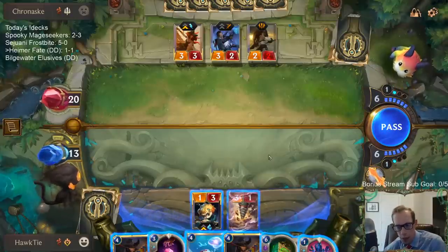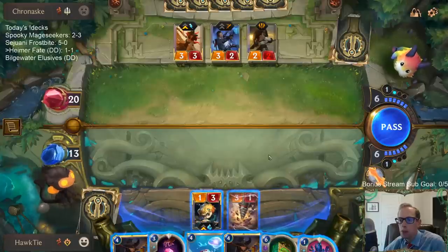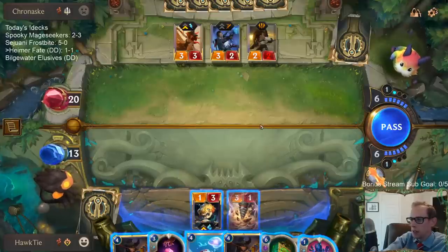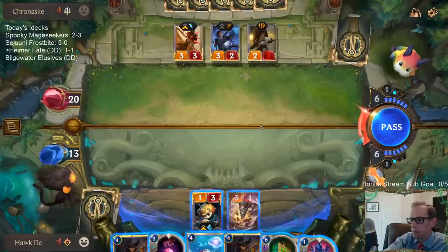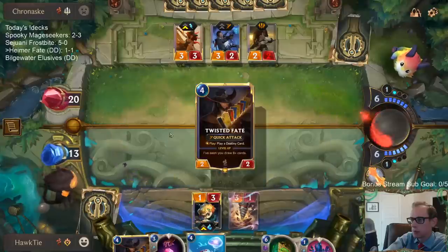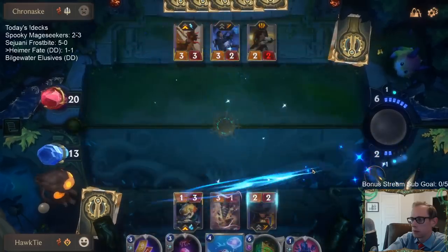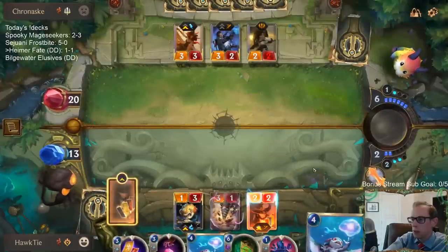I don't really have a good red card here — the red card just gets rid of 3 damage from all of these, while the gold card gets rid of 2 damage from Misfortune.